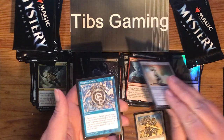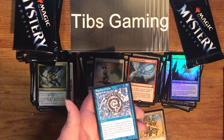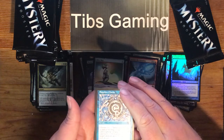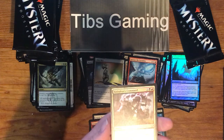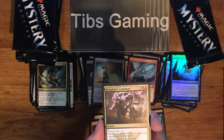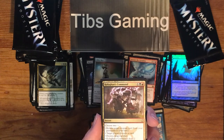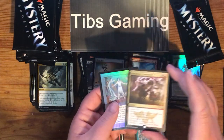Alloy Mirror. Sapphire Charm — one blue for an instant. Choose one: target player draws a card at the beginning of the next turn's upkeep; or target creature an opponent controls phases out; or target creature gains flying until end of turn. Golgari's Command — one generic, a black, and a red for an instant. Choose two: return target creature card from a graveyard to your hand; target player discards a card; destroy target artifact; or Golgari's Command deals two damage to target creature or player. It saw a lot of play in Standard, I believe.